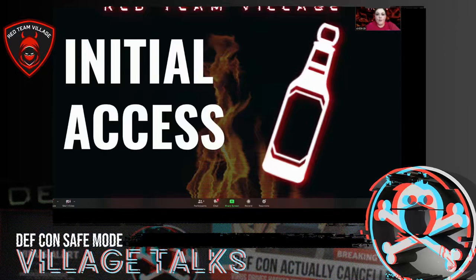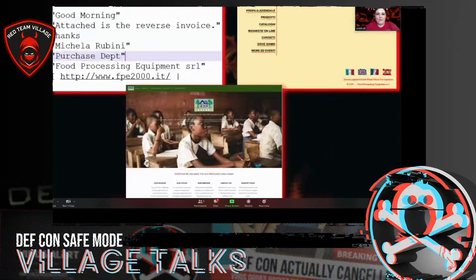For initial access, it was an email with an .exe attachment and the subject said 'invoice attached.' It can also propagate through USB. On the left-hand side you see the raw sample of the email — it says 'reverse invoice,' which was really funny.